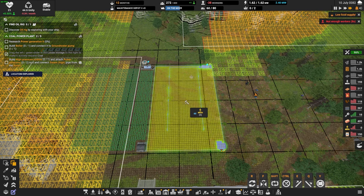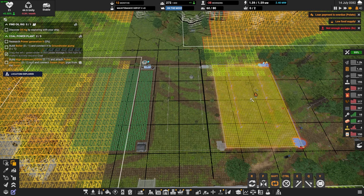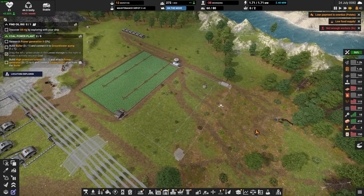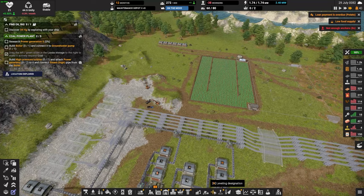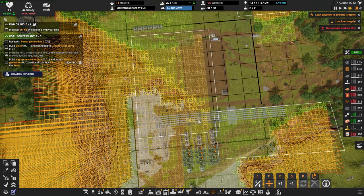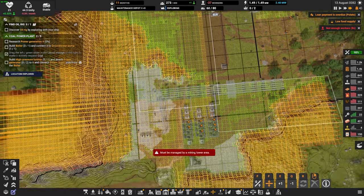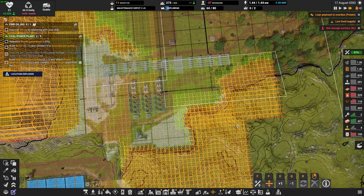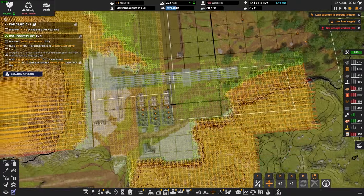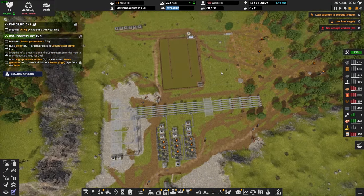Let's go ahead and build another farm now that we have the space — maybe we can do another one right over here. This needs to be flattened out still. Let's take a look at what they're doing. So it's only that area right there — all of this needs to be flattened out, and then all of this over here needs to be flattened out as well. If we could get all that rolling, we should be fine and good to go.